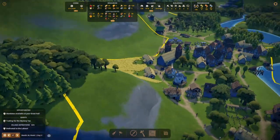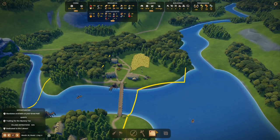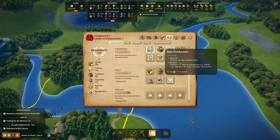The first thing I'm going to do is unlock dairy farming — I have decided. Or do I unlock beer? Let me have a look at what's available.